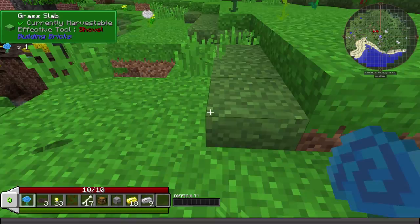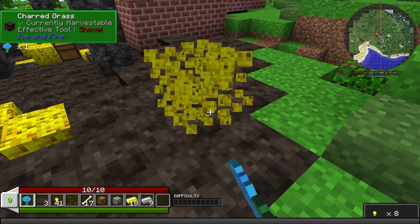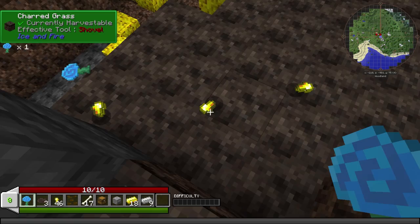It's got this weird grass slab so you get this nice even ground transformation, which is kind of cool. I feel like I should take all his gold. I feel like we got a good spawn, gold wise. We should take it.